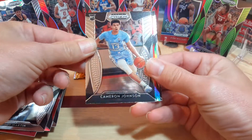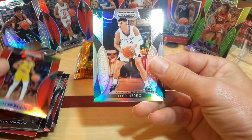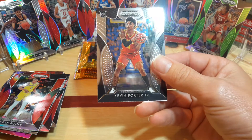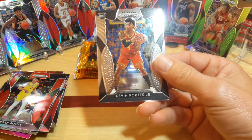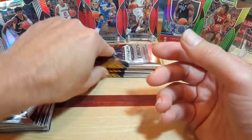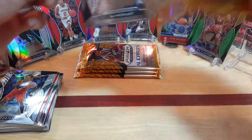Looks like we got a silver and a red in here. Cameron Johnson, the red is Jordan Poole, and the silver is Tyler Hero. I always love the silvers - out of all the parallels, those are really the most valuable ones under Prism. Kevin Porter Jr. The rainbow parallels are always nice to pull and collect as a set, but everybody goes after the silvers.